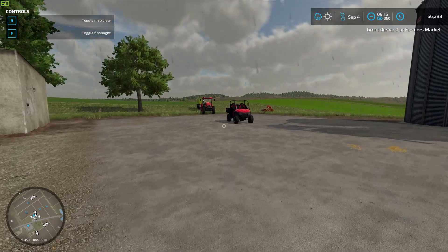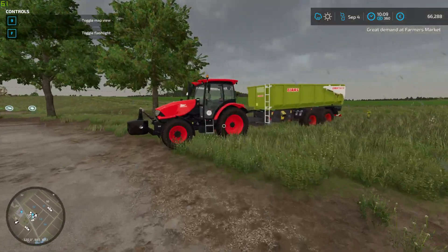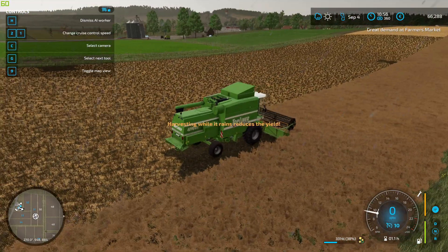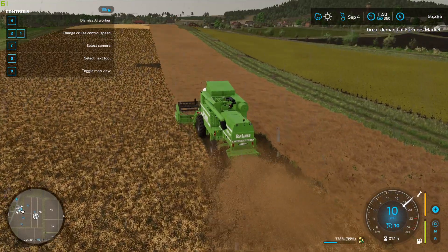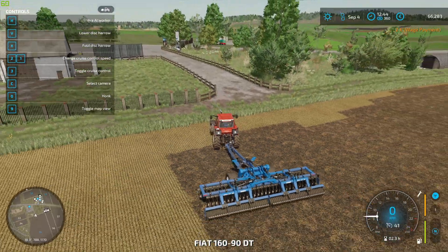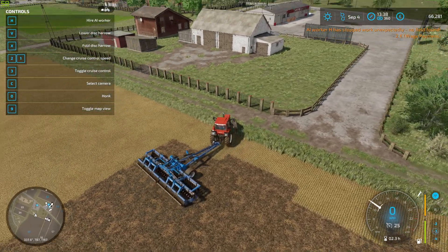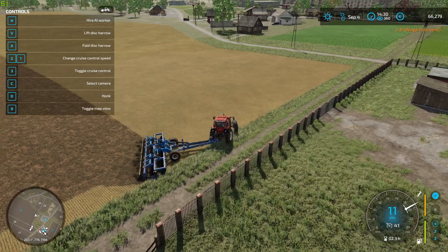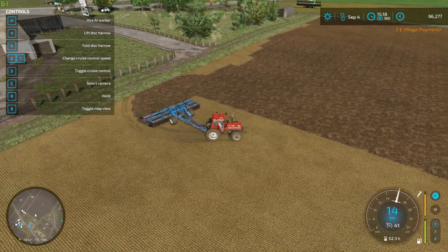All right, the time is passing extremely fast at the moment and there seems to be some kind of storm going on. Let's hire the AI for harvesting. Harvesting while it rains reduces the yield — I don't really care about that. It's not raining anymore. Oh, you've stopped working — why? Come on, put the machine down. I'm gonna help this guy out because the AI in this game is not perfect obviously.